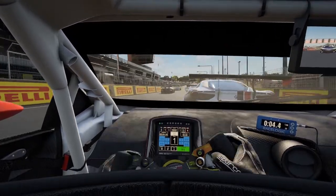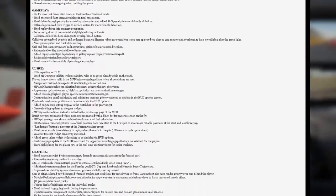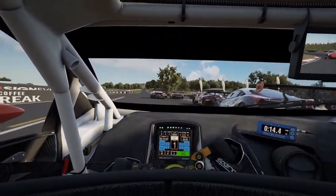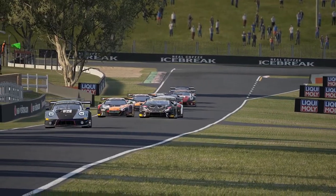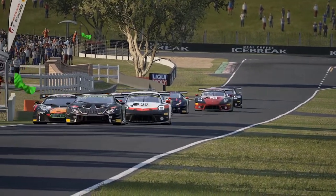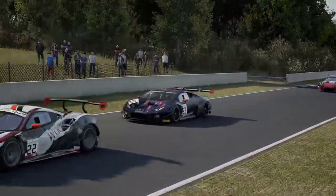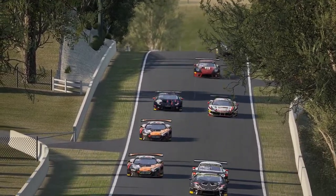Earlier this week, version 1.3 and respectively a few days later the hotfixes 1.3.1 and 1.3.2 of Assetto Corsa Competizione hit the live servers. Introduced were minor changes in the physics department, quality of life features in the UI, and most importantly the release of the DLC pack which was already announced all the way back in autumn. But more on those matters in this video, so stay tuned.